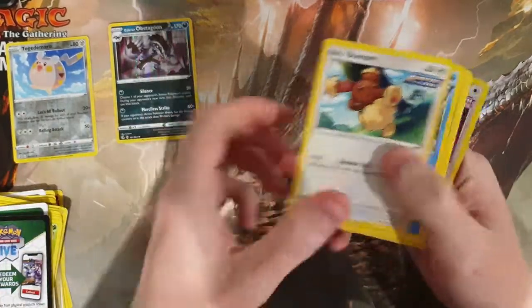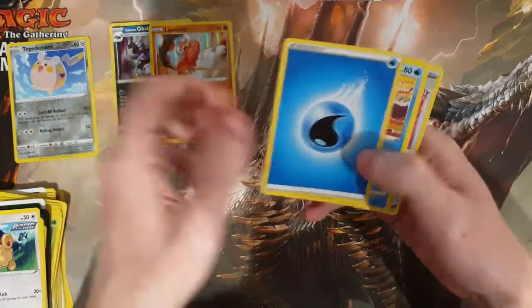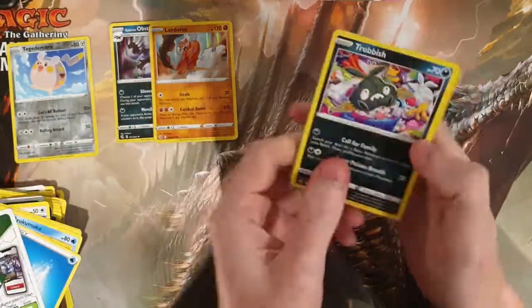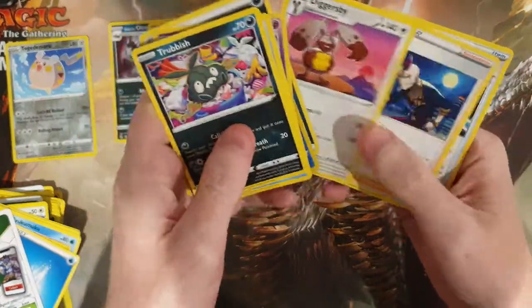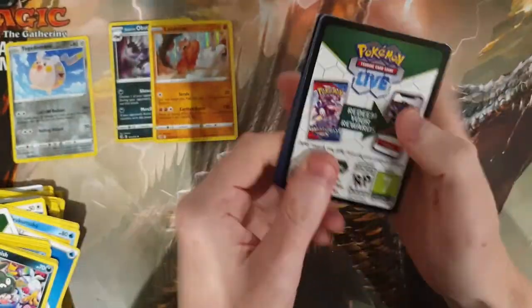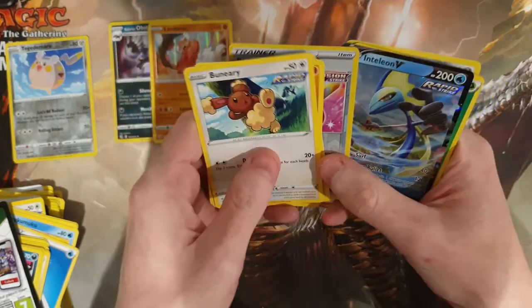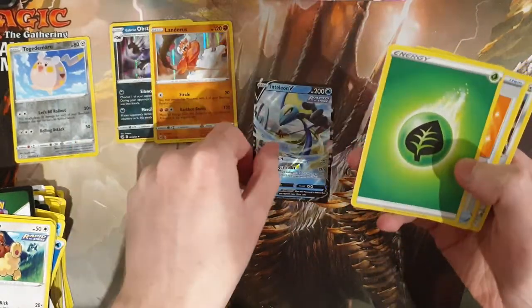We're going through Manky, Croagunk, a beautiful Smeargle, and we have a holo Landorus which is pretty nice. No full arts yet but we're only a few packs in. We've got a Snorlax, a Barraskewda, and a Cherubi — that Cherubi is pretty neat looking. Our first full art is an Inteleon V — pretty awesome!